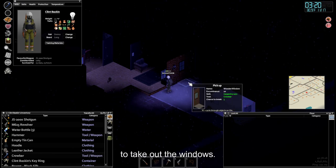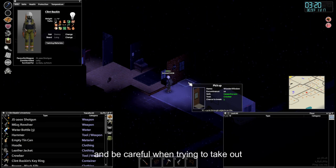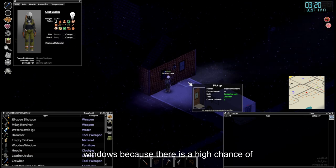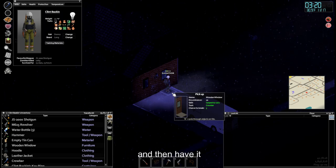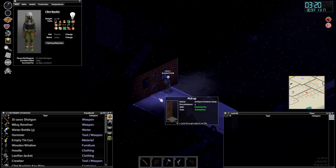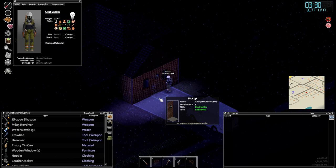Then you're going to try to take out the windows. You're going to need the crowbar for this, and be careful when trying to take out windows because there is a high chance of breaking them. So make sure you have quite a few lined up to attempt. After you grab your windows and doors, head back to base, get your place sealed up, and then head back out to get your plumbing equipment.